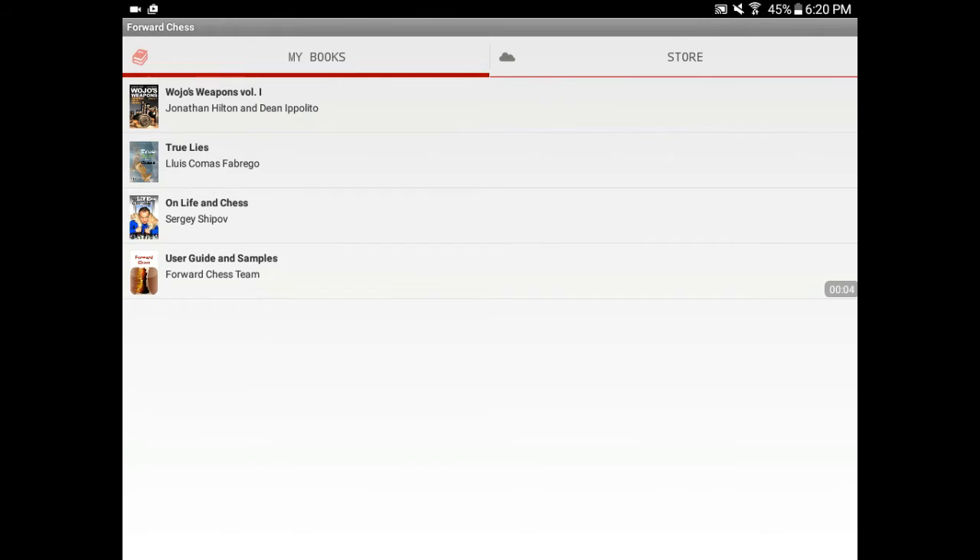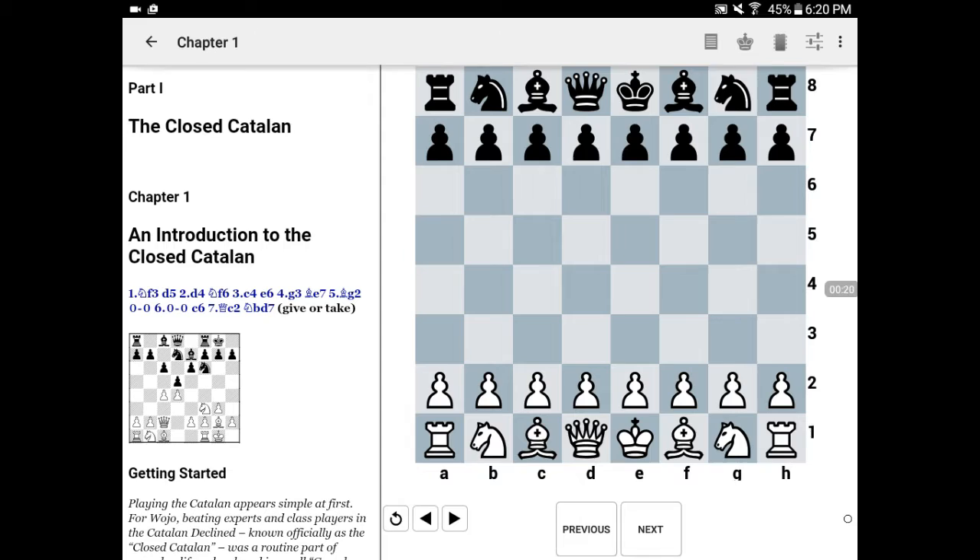Greetings, everyone. This is National Master Jonathan Hilton, and I'm the co-author of Wojo's Weapons, Volumes 1, 2, and 3. I am here today to answer a question that I've been getting from a number of club players, and it has to do with the closed Catalan system for black.